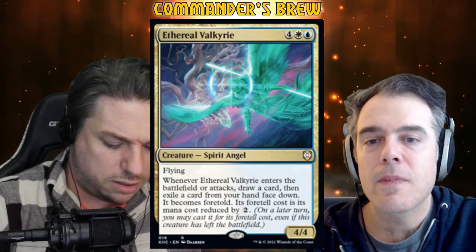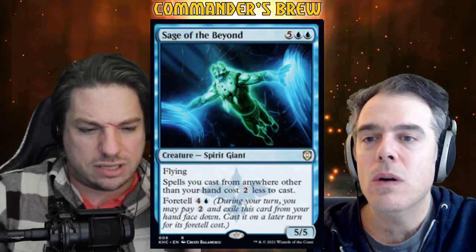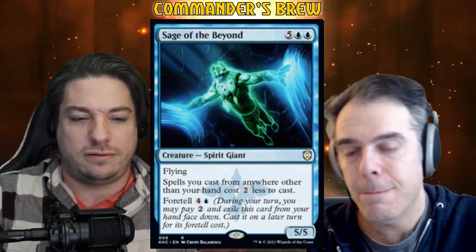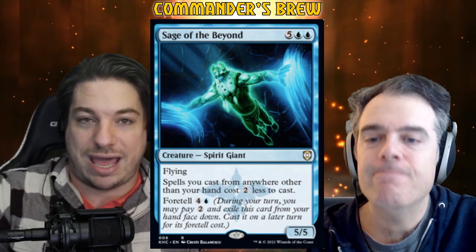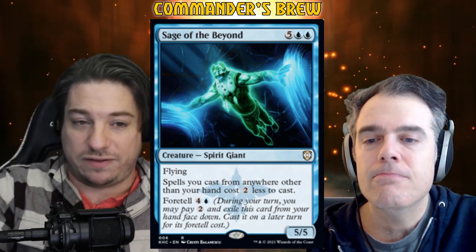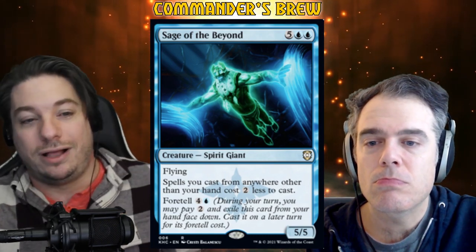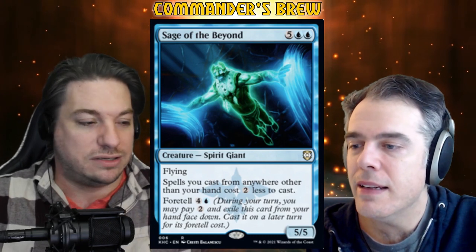Sage of the Beyond — five blue blue for a 5/5 spirit giant with flying. Spells you cast from anywhere other than your hand cost two generic less to cast, and you can foretell this guy for four and a blue. It's a big mana cost and a 5/5 flyer is nice to have, but reducing mana costs for spells cast from anywhere other than your hand — that's exactly what this deck wants to do. This is the craziest bit of ramp and really lets us get nuts with the storming, spending one or two mana to cast things from exile.